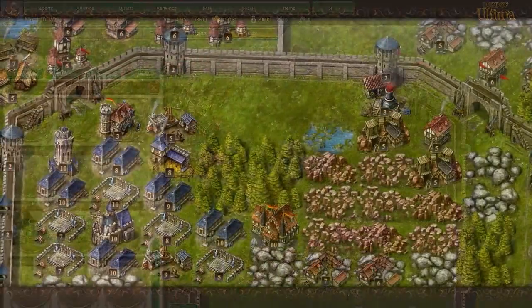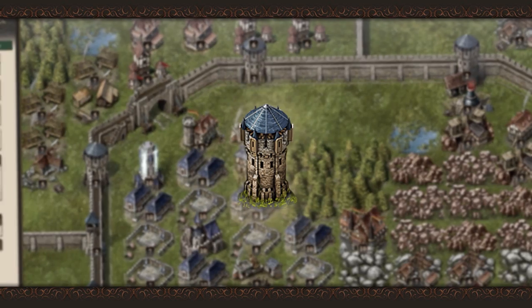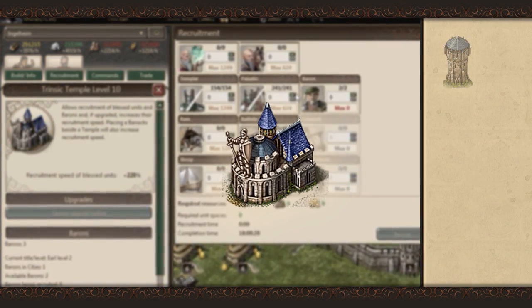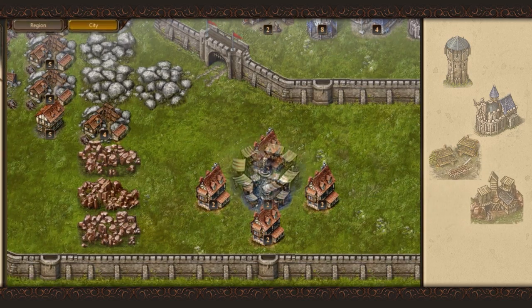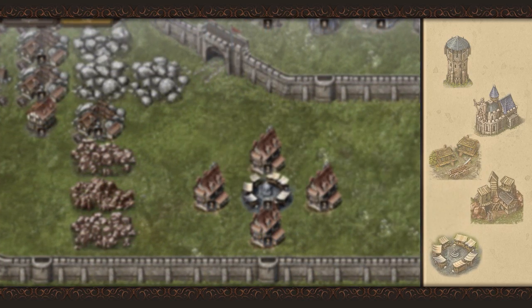In Lord of Ultima there are military and civil buildings. Towers, for instance, help you defend your city, while buildings like temples are needed to recruit special units like paladins. Civil buildings like woodcutters and iron mines are needed to gather resources. A marketplace or harbour enable you to trade with other players and collect taxes.